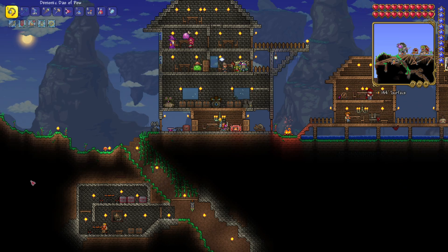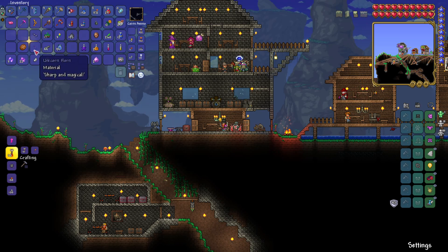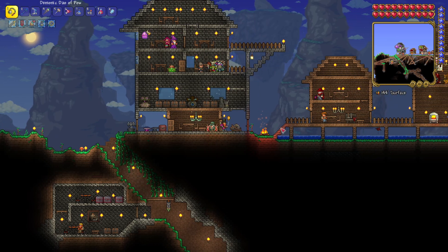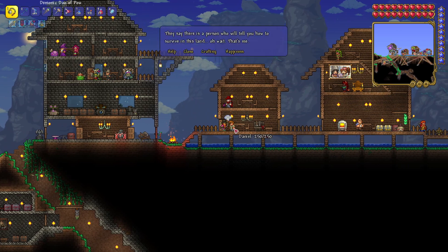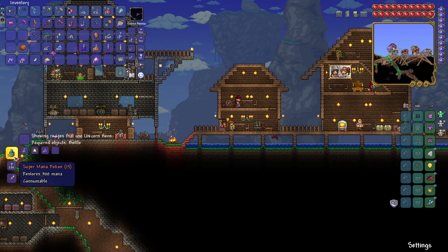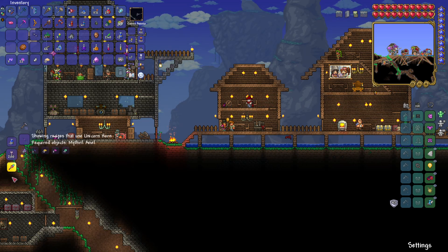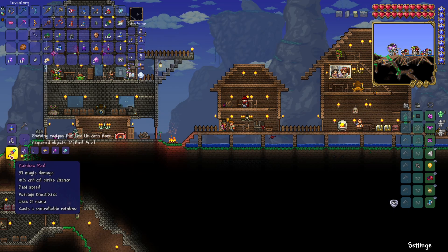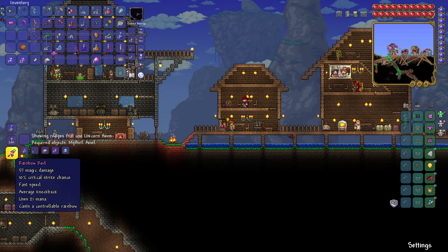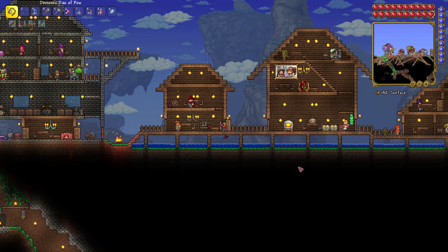We should be pretty much ready to take on the queen slime. Now I just want to empty my inventory and we should be good to go. Oh yeah, the unicorn horn — can I do anything with this? I can make super mana potions, that's cool. And a rainbow rod — that's a controllable rainbow. Okay anyway, let's get to it.